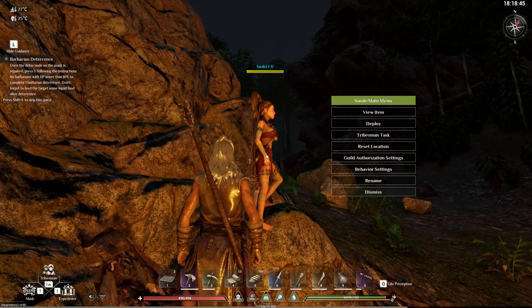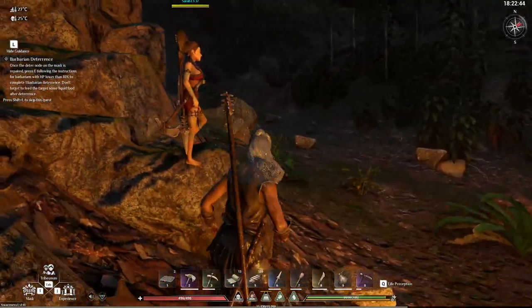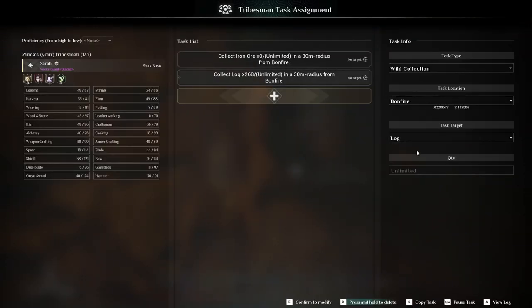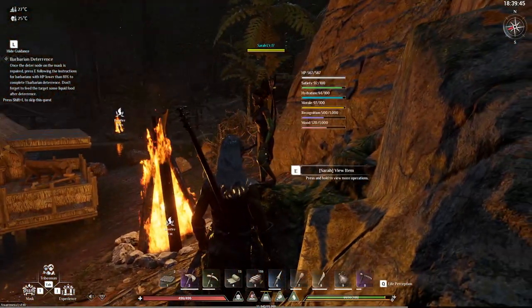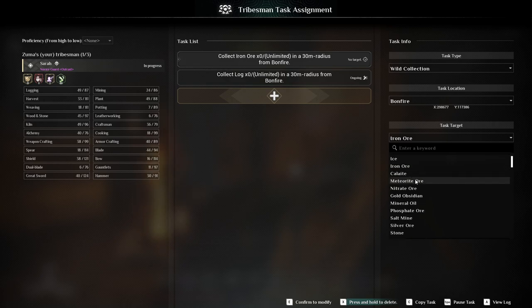Why don't we just try to do your settings — no target. Collect logs. Have you done everything? 30 meter radius — can we change the radius? Collect all — I don't know why that's on there. What about the other bonfire? I'll put it to the one over there, I know there's some logs around there. It's just wood, just logs to make all the planks at the minute.